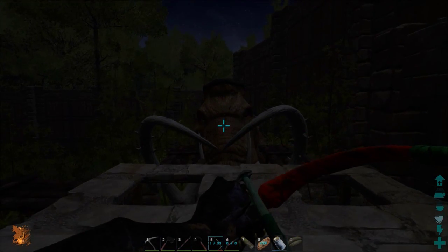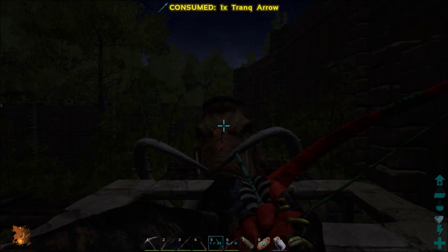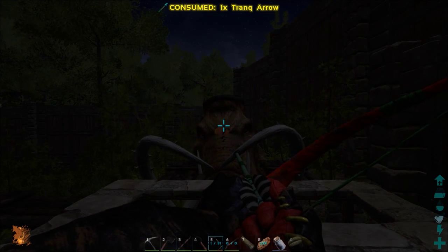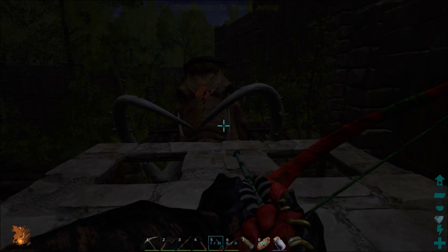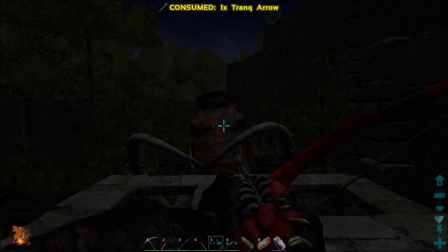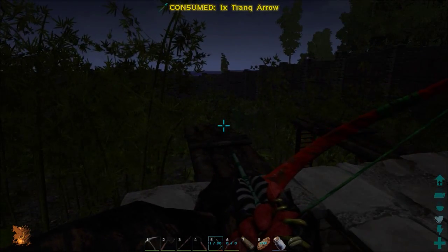Alright, we're back again. We managed to find a level 104 male mammoth just outside the gates, so we kited him in and we're using the ape taming house to block him and hit him in the head to tame him. Should be good.